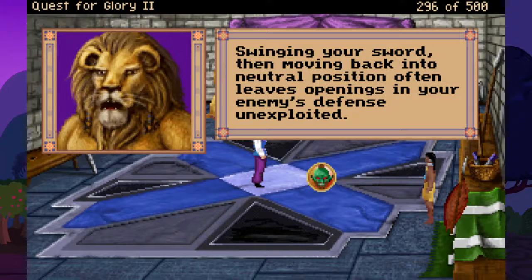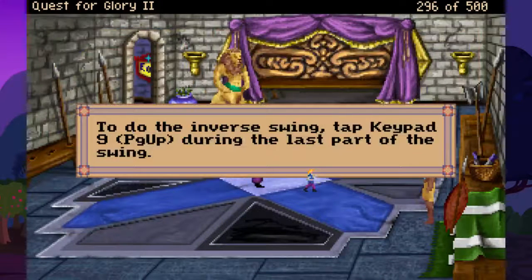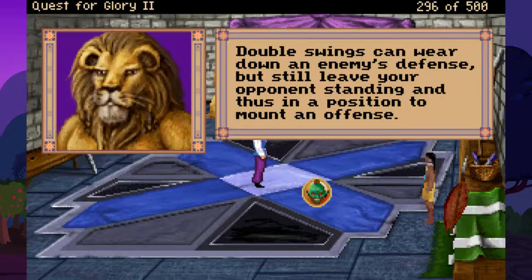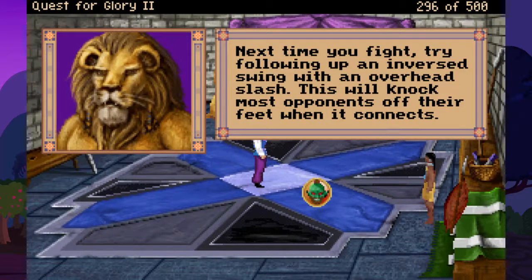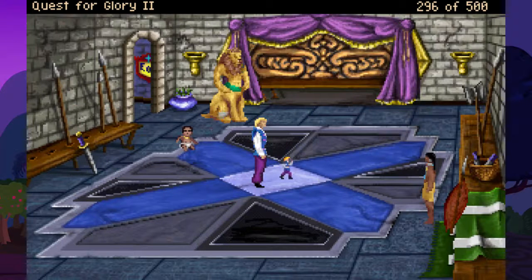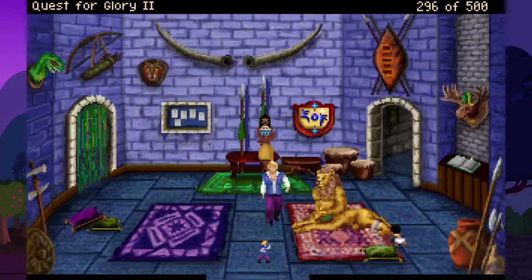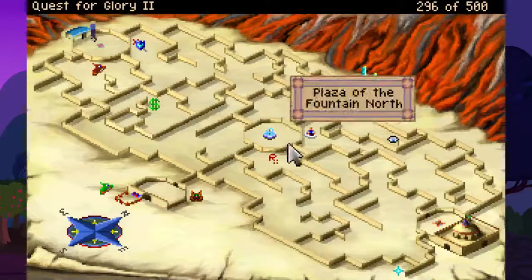You can go sword, then moving back to a neutral position often leaves openings in your enemy's defense. Next time you fight, try following up a normal swing with a secondary swing from left to right - you'll do a lot more damage that way. Do the inverse swing type, keep at 9 during the last part of the swing. Double swings can wear down an enemy's defense. Next time, try following up an inverse swing with an overhead slash - it will knock down most opponents. And if you hit 7 immediately after an inverse swing, you do that. I was already using those so I had them all unlocked already, but cool to see anyway.